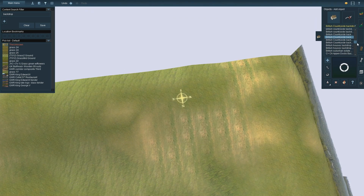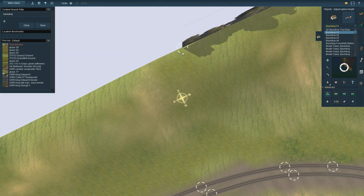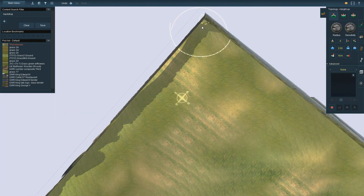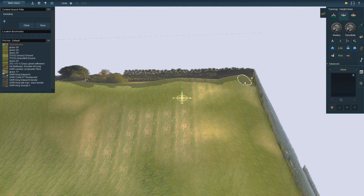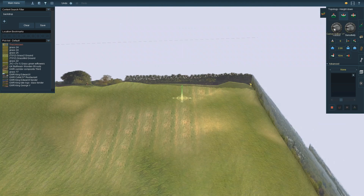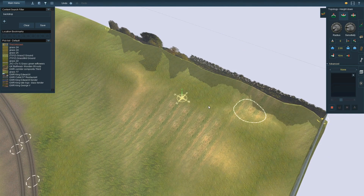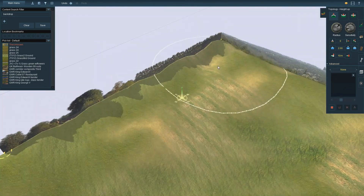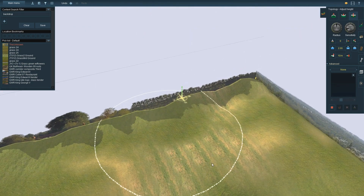We don't end up using this one - I thought so, we delete it. This one's quite a good backdrop - you can actually change its width, though you don't want it too wide otherwise it doesn't look real. As I mentioned, you want to match the height as much as possible. Unfortunately I'm using too small a radius so it's creating lots of lumps. The hill had gone down at the back and I'm just trying to have it look like it's going straight upwards. You don't want it too uniform, but you don't want it lumpy either.